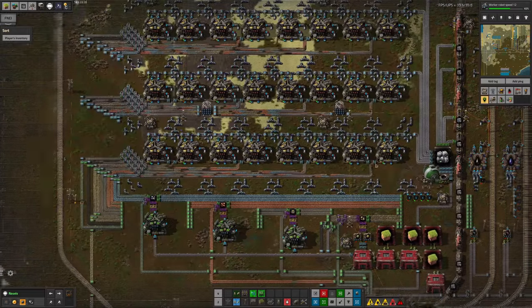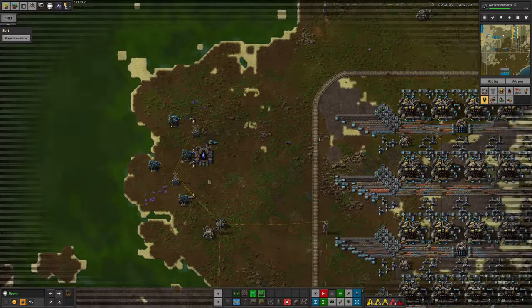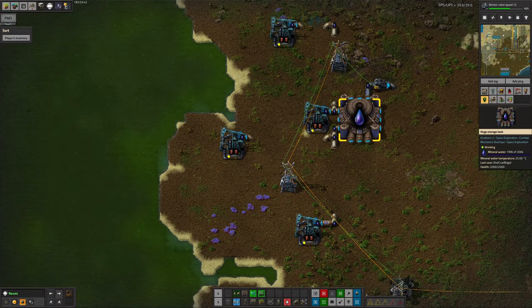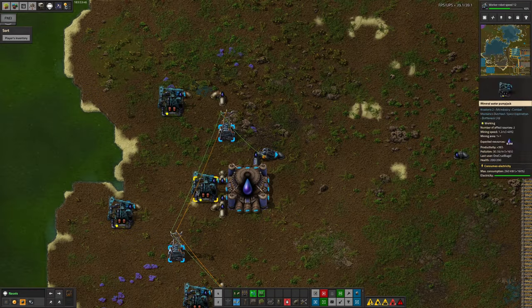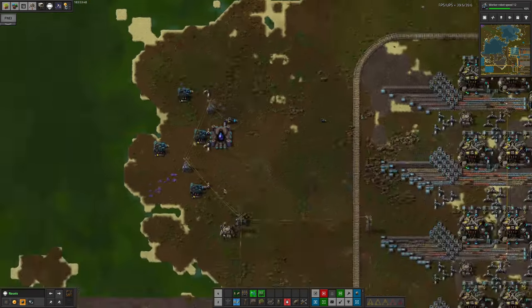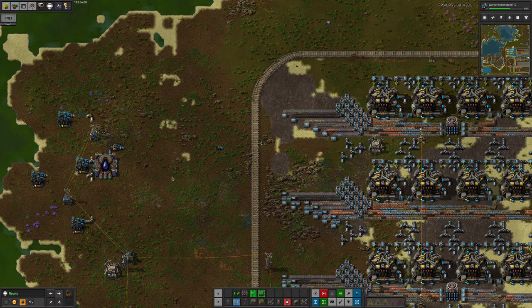In order to get this coming through a bit quicker because we had such a shortage, I discovered there was a mineral water patch just over here right next to the core processing. So I've dropped in some mineral water pump jacks — they're pumping out into this tank, and I've got that set to push mineral water through whenever there's a shortage. If there's less than 50,000 available, it will start to pump it through and add a little bit more to the supply.